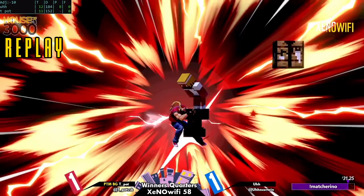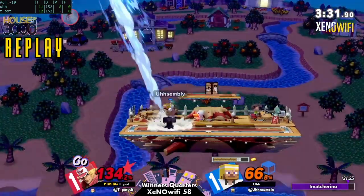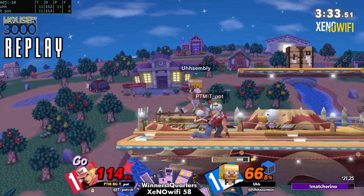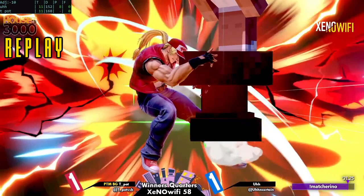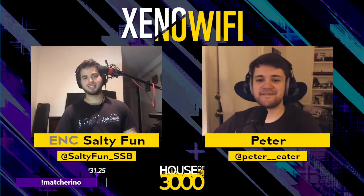Never mind — forget what I said about the footstool being cool — it was actually unnecessary. What are you doing? It's so funny. That was the second frame of down tilt, so it hit on the seventh or eighth frame, meaning there was a decent window to shield. Block is frame one, so if you're just holding shield you would have been fine. Also if he was crouching he would have gotten reduced knockback. Just hold block — I know it's scary in this game because it might buffer a roll and you die, but take those chances.